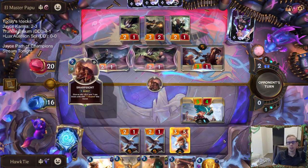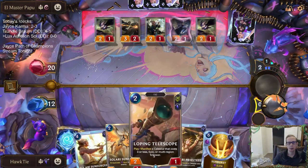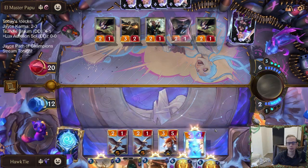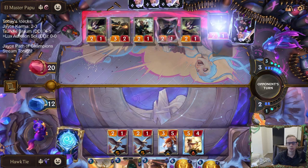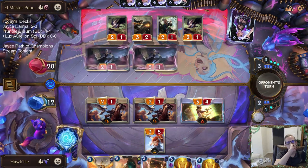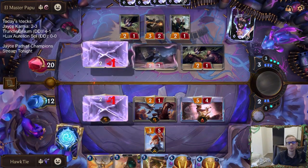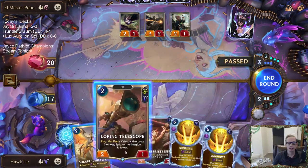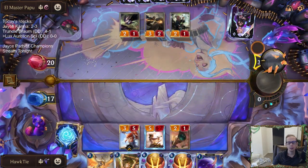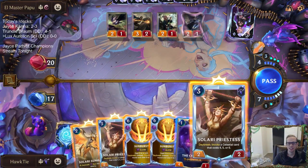I was scared of the champions while I held up the Sunhawk, but once they played that Fleet Feather Tracker I could have played Loping Telescope. We're at 12. We're not really a Poppy deck so it's not the end of the world that our Poppy died. Back to 17. I don't think we're going to need a Promising Future. Solari Priestess leaves me with five mana.